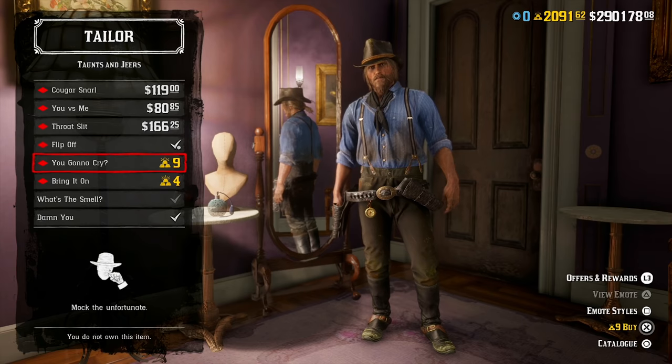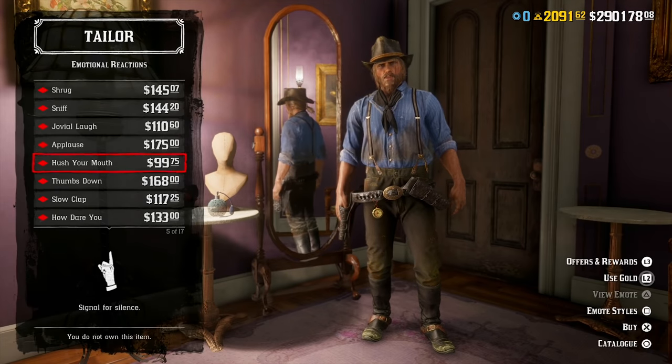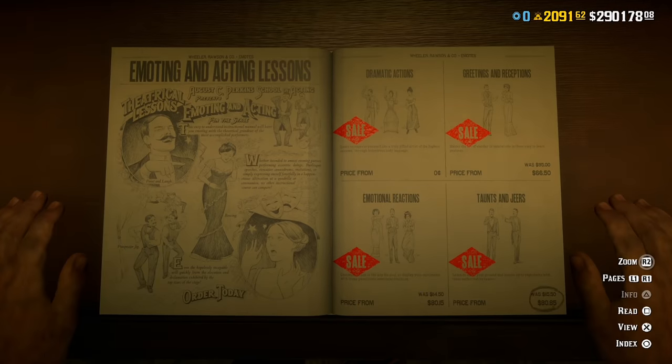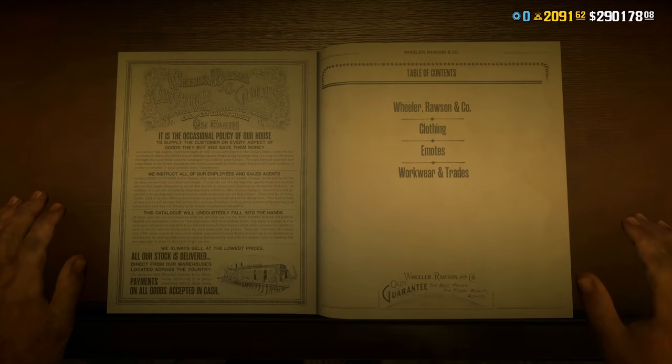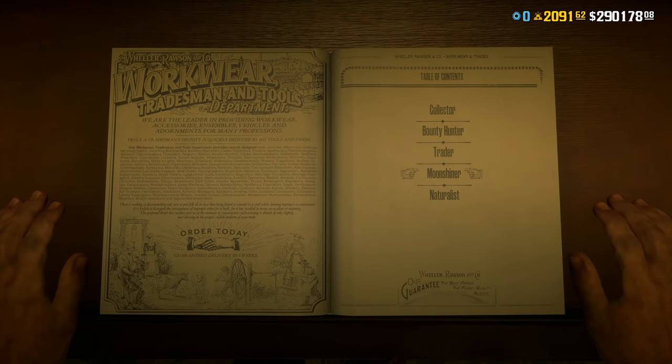The limited time clothing this week is the plaid cap, the raccoon hat, the carver pants, and the pelt half chaps. As always, I will include a limited stock clothing showcase after we wrap up everything in this video, so you can see all these items and decide if you want to jump in and actually buy one of these limited time items without having to go in-game to check for yourself.